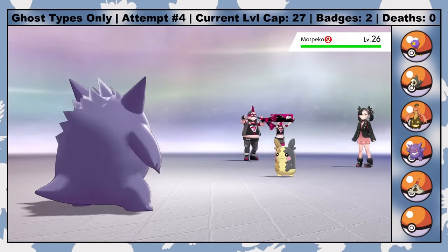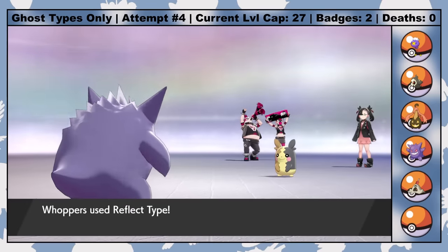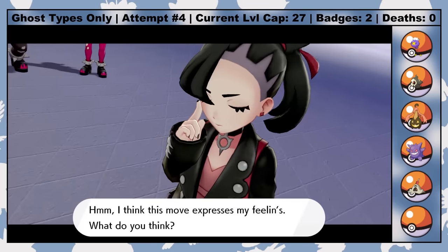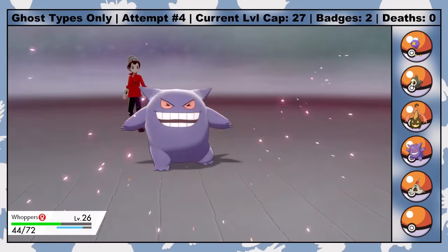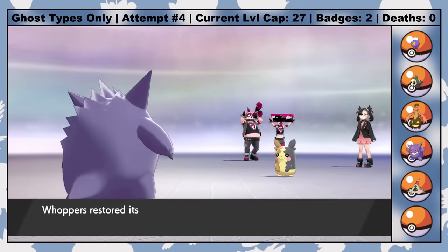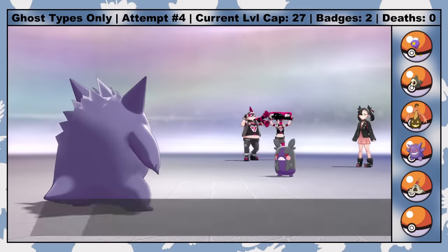So down Scraggy goes. That brings in Morpeko last, which means it's time to flex Whoppers' most dastardly trick — a move called Reflect Type, which changes the user's type to reflect the opponent's type. In this instance, we resist Morpeko's Dark and Electric type moves. Now, Whoppers still has atrocious physical defense, and having used up all our Focus Blast PP on Scraggy, it's not exactly as clean as I was hoping. After missing a Hypnosis but managing to disable Bite with yet another random Cursed Body activation, I decide to just finish off Marnie's vermin with Fun Dip, who is now immune to all of Morpeko's remaining attacks.